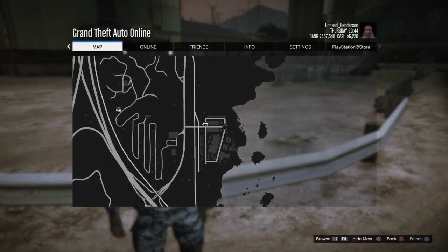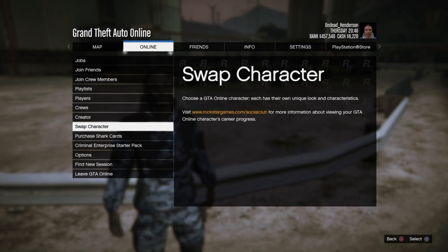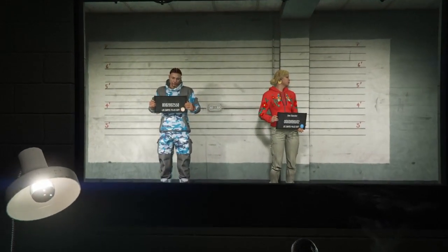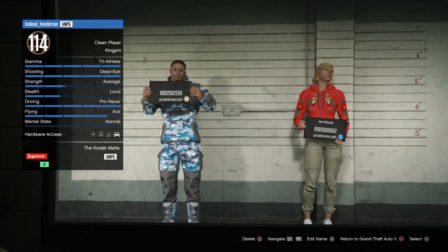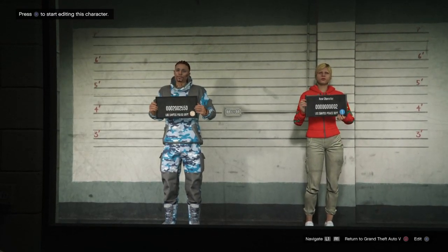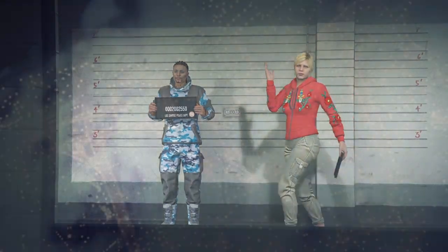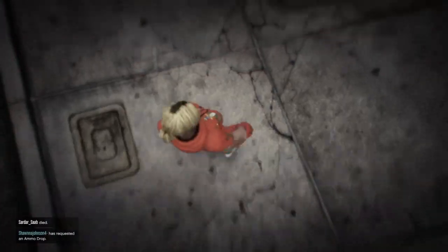So first off, to do this glitch, you want to open up your pause menu, go over to online, and select swap character. When you get into swap character, you want to go over and create a new female character if you do not already have one. Once your female character is created, load into a random GTA Online lobby, and you want to go to your nearest clothing store.